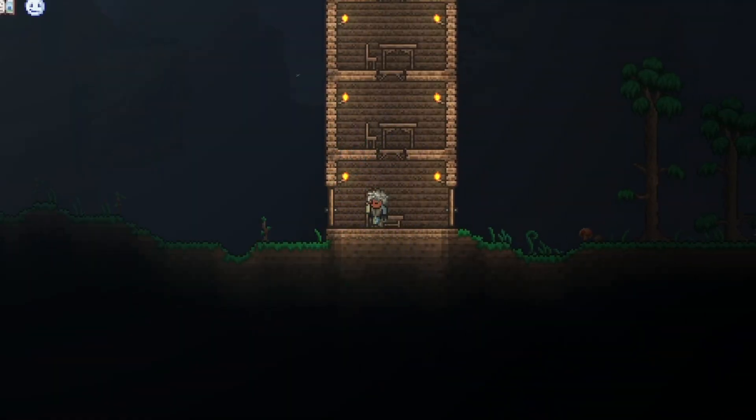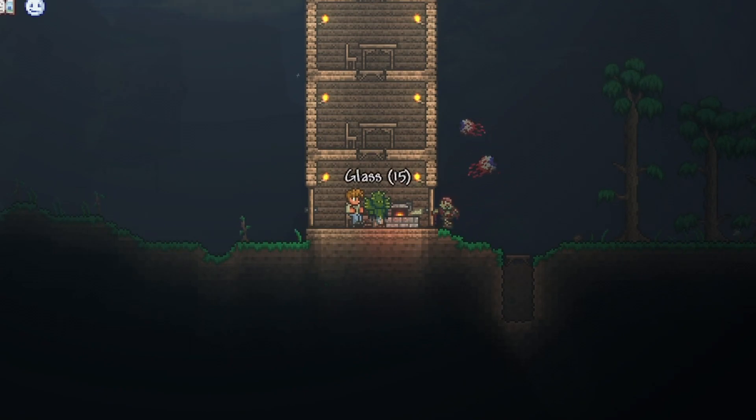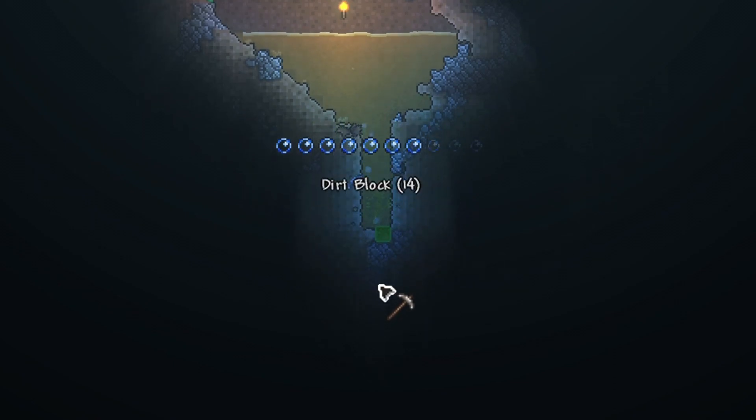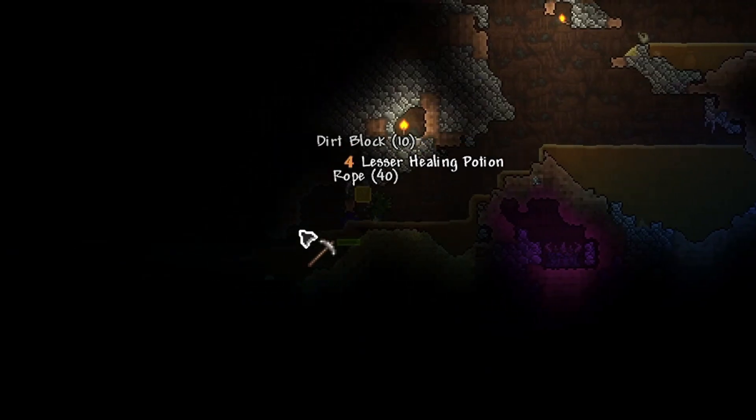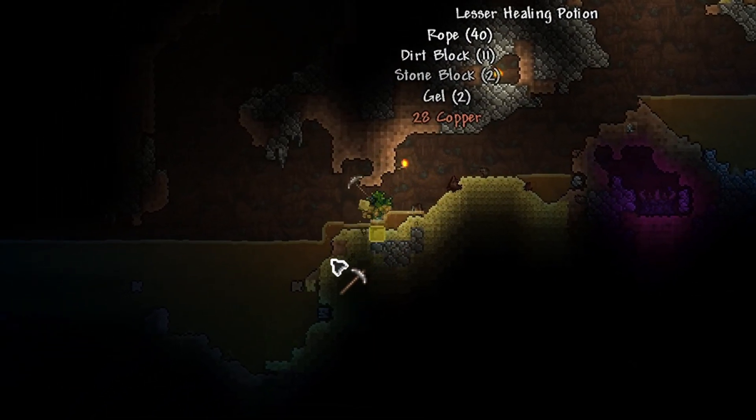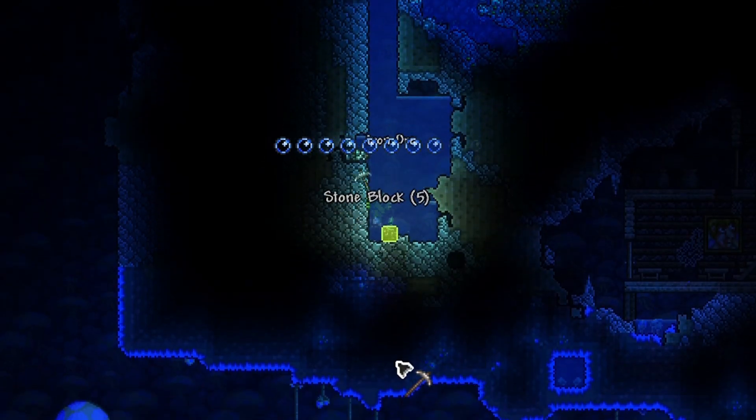Upon coming back to spawn, I crafted myself a few pieces of cactus armor, got myself these glass shards which we could use as ammo for the slingshot, and then after this, I started digging straight down in order to make myself a hellivator. During this process, I got myself some ores, I got myself a couple of potions naturally, and I dug my way down to a glowing mushroom biome.